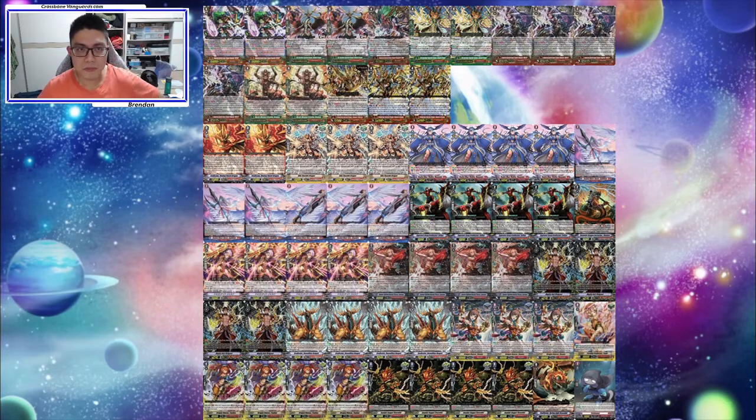We also have two copies of our Eradicator Voining Sword. He is a very decent alternate Vanguard, and also if you ride over him, he calls himself to the side, so it kind of helps in that extent. He becomes another attacker, and he gives you draws, so I don't see why we shouldn't run him.